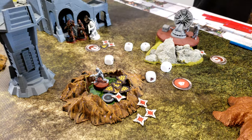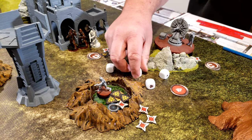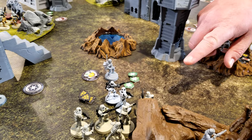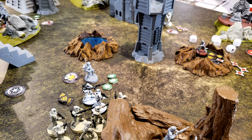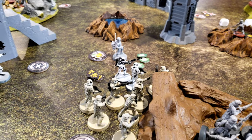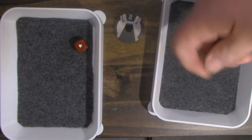Checking Sabine — two suppression, so she's not fleeing. She gets one action. She'll use Gunslinger and shoot both groups of Stormtroopers. One hit for cover — saves it. One suppression. When do they run? If they go next, Veers will clear it.